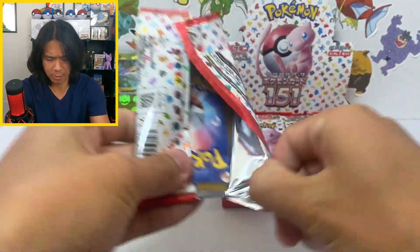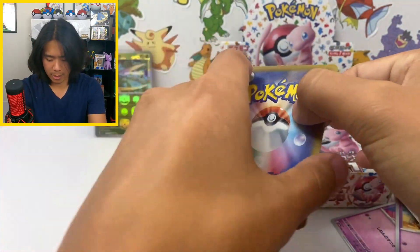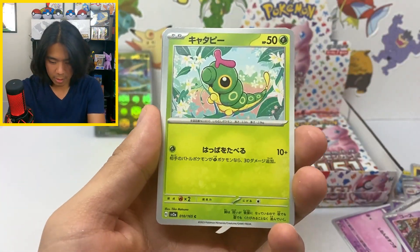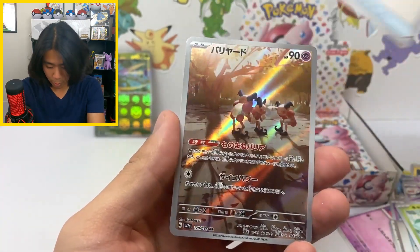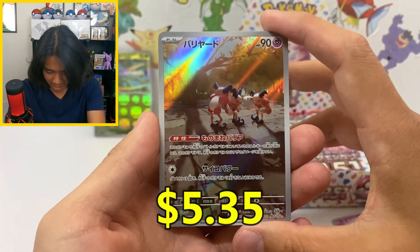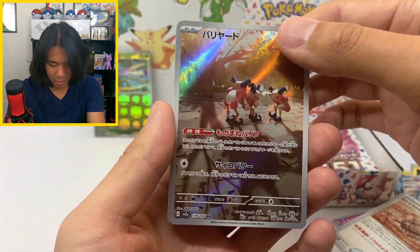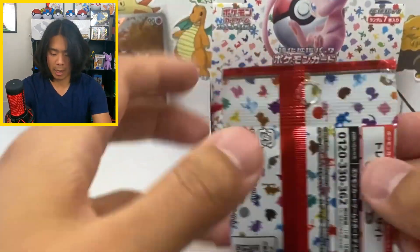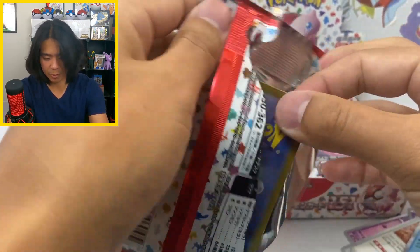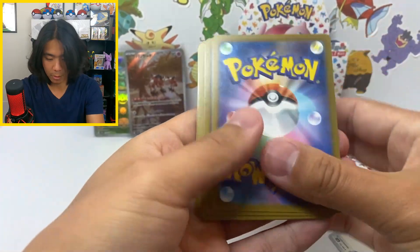No hits so far, just a couple holos. I think you're guaranteed at least a holo in every single pack. We got Gastly in that art style... oh, there we go — Mr. Mime! Mr. Mime is our first art rare. I'm just kind of grabbing packs randomly, not doing left side first or anything like that.